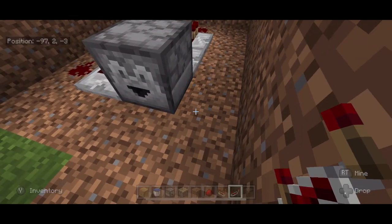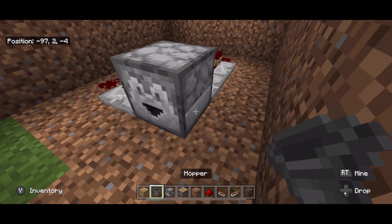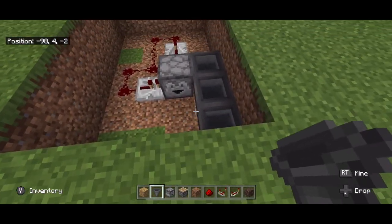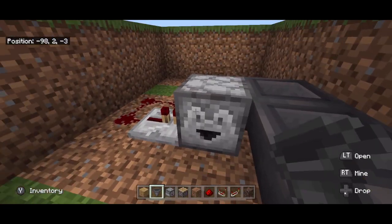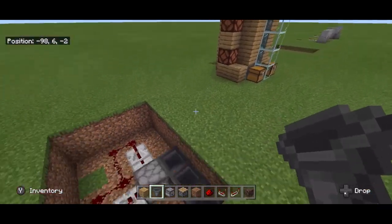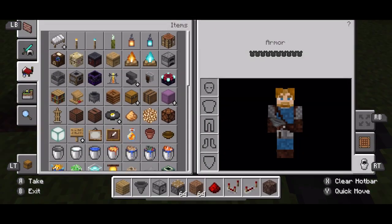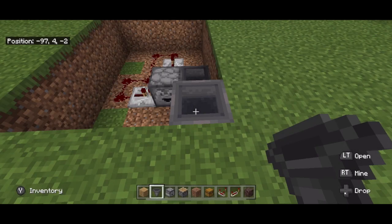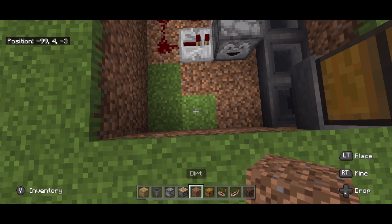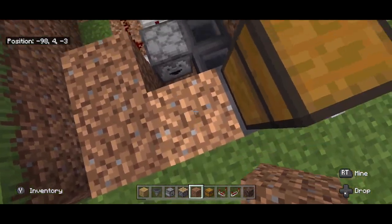Now from here we need a system that feeds this dropper. I will say that this build is a little expensive; you can make it cheaper by skipping some of the hoppers, but it won't look as good. You put three hoppers down there leading into that one leading into the dropper, with these leading into the other hoppers — you do that by crouching and then clicking. Put another hopper right here, and on top of this hopper put a chest. Our other chest is actually going to go here.